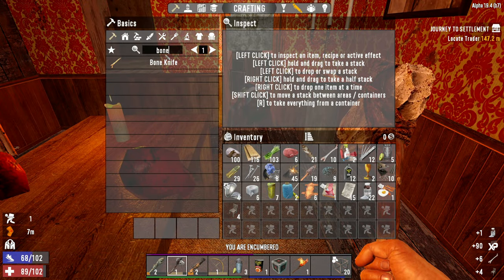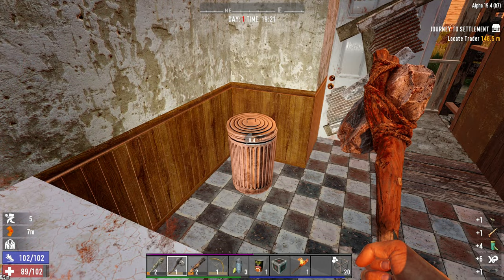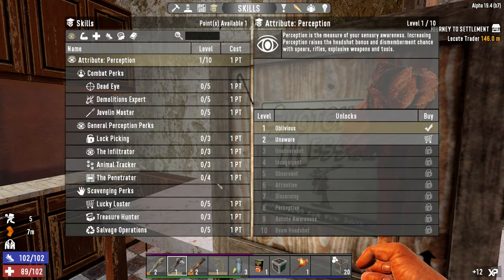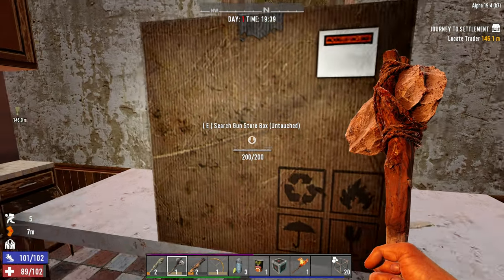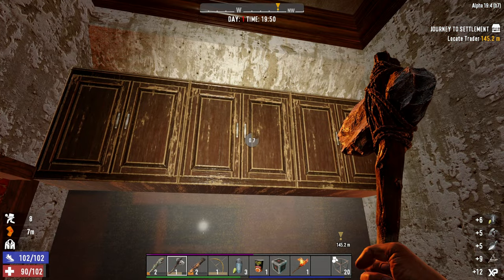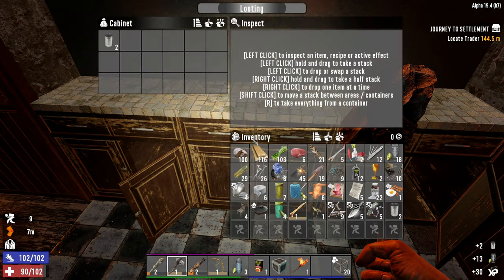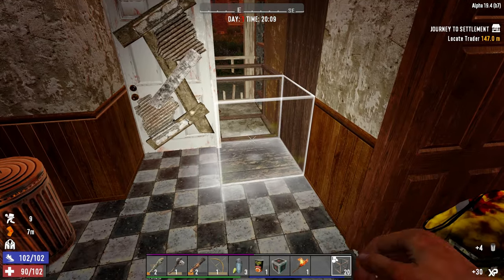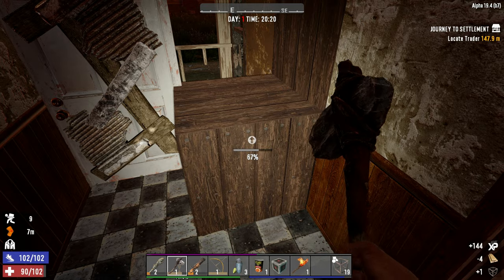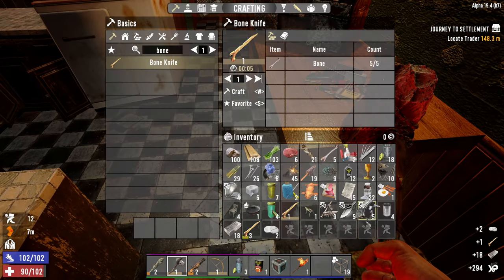Let's grab some bones, craft a bone knife, and there's our cooking pot — that's perfect. We can get some yucca juice. I know where I want that skill point — let's put it into Lucky Looter. Not only is that going to help us get better stuff, it's also going to help us loot more quickly, which I think is going to be pretty important in this series. Let's pop a frame down here and upgrade it, because it looks like we're going to have to hold down the horde in here.